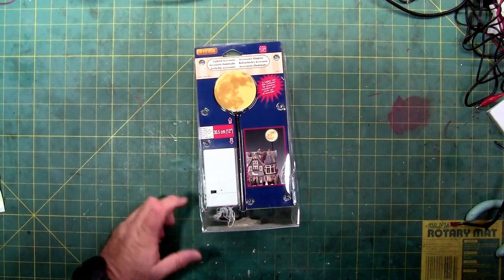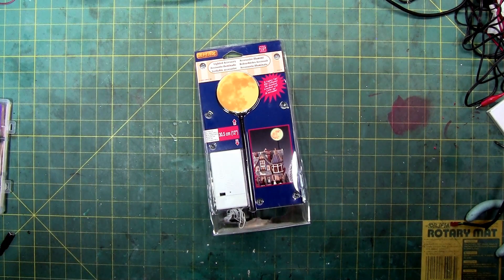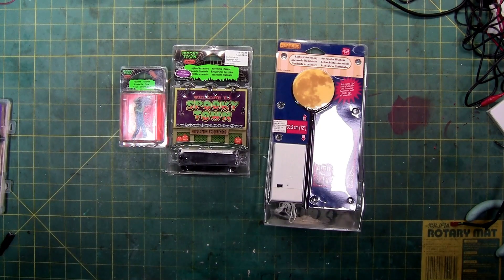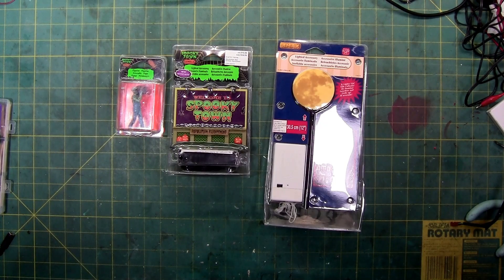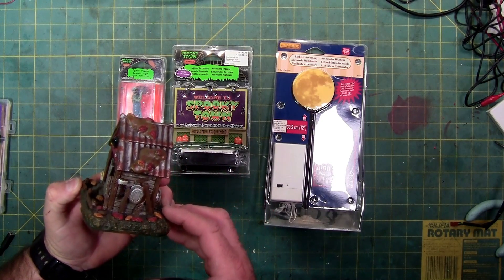Now that we've given away the platform, we need to decorate that platform or your backgrounds. We're going to start off with a Lemax Moon, which they all come in handy. You want to advertise your spooky town, so how about the Welcome to Spooky Town sign, just so people know what it is. We all need characters, so how about the skeleton guy carrying a barrel, which you can use for any of your taverns or just randomly walking around.